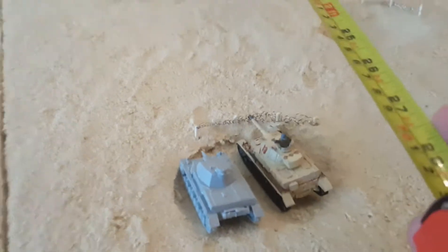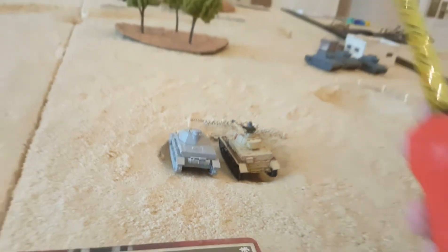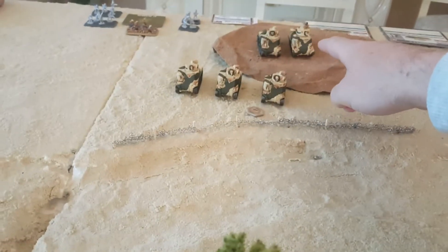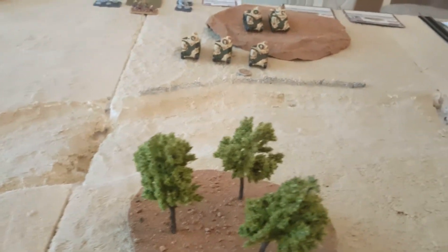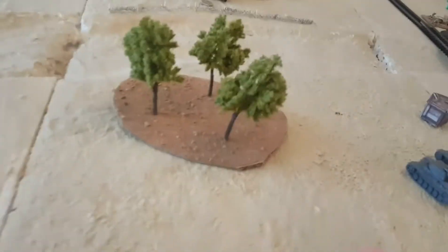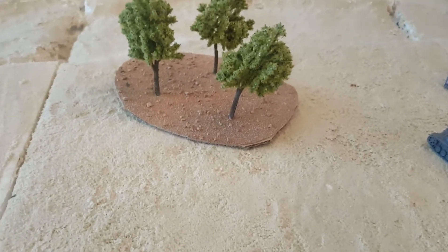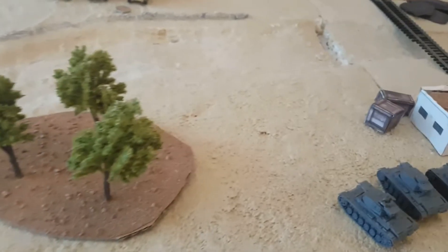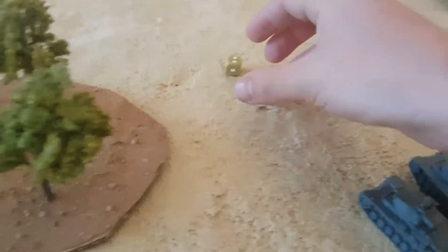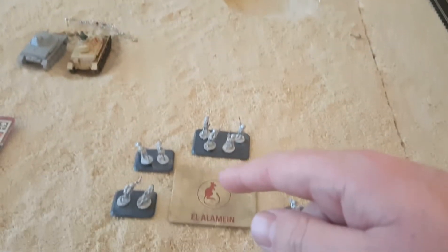The HQ long-gun Panzer IV takes a pop at the British HQ on the hill. It's long range, concealed, and gone to ground plus the failed blitz, so needing sixes twice. Two dice looking for sixes — nothing. Also, we try to dig in the infantry on a four-plus — nope, they're not dug in.